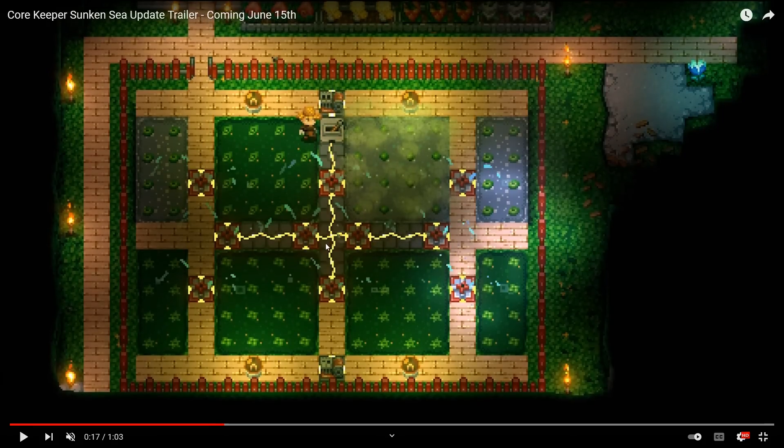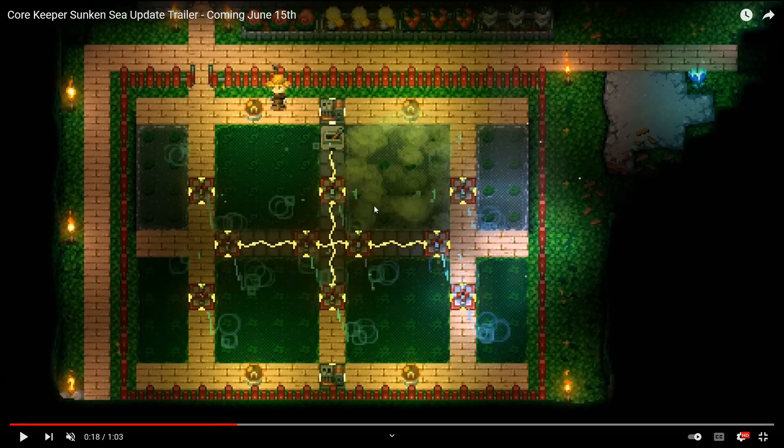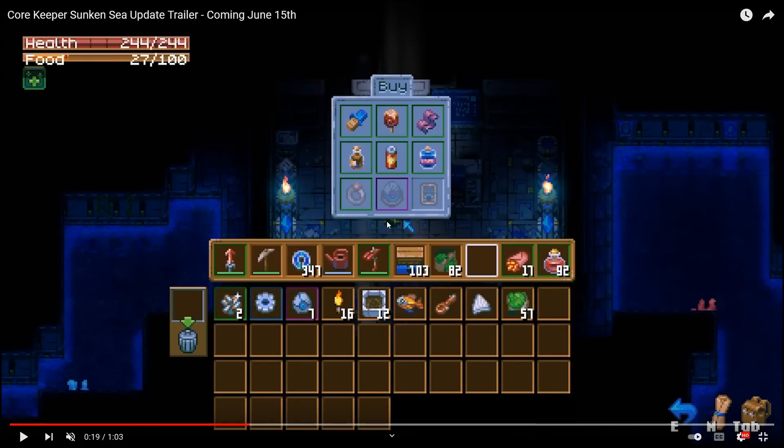Moving on, we got sprinklers! Finally. These look like they water in about a two-by-two radius and they rotate in a circle. That's very exciting because farming wasn't the greatest when the game first came out. But now that we have the new hoe and we have sprinklers, it's going to be a lot less of a chore to do.